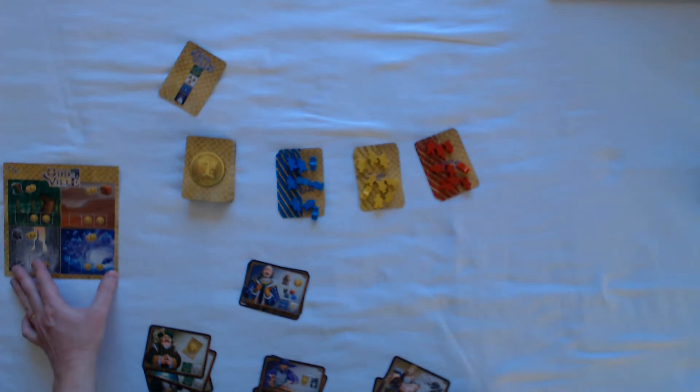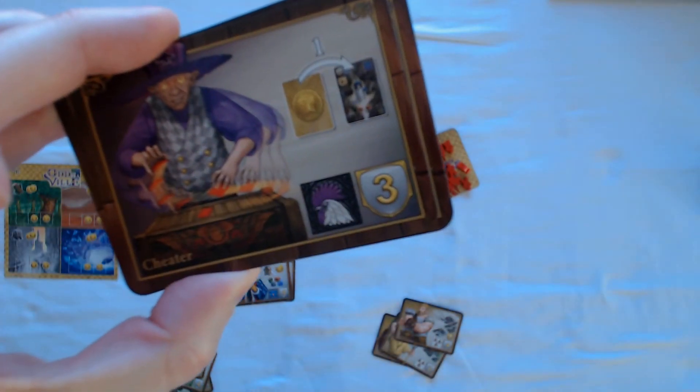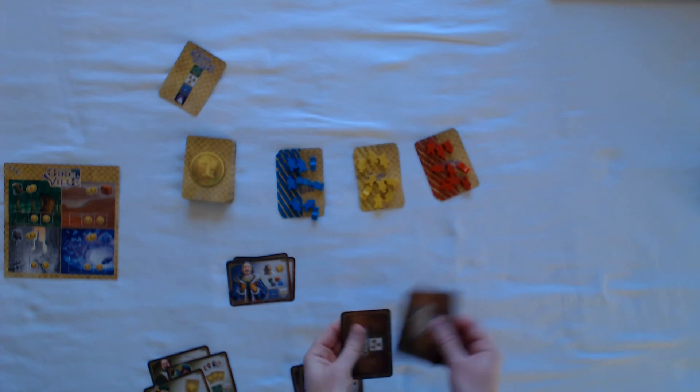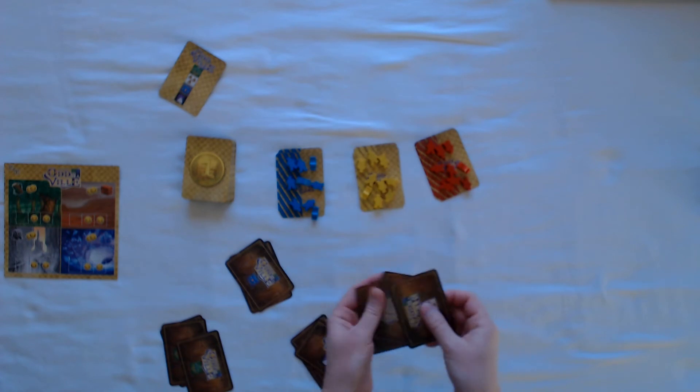We're gonna play a three-player game, so I'll return the purple meeples to the box since they don't show up on camera as well. This will be the resource board — we'll use the three or four player side and set it aside for now. Then you have the Bail faction or guild, the Mask, the Rooster, and the Floral Lord or Floral Lee. In a three-player game you randomly remove one from each; in a two-player game you remove two. We remove one of each builders guild and return them to the box without looking.